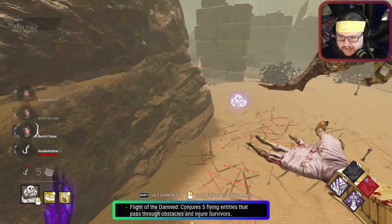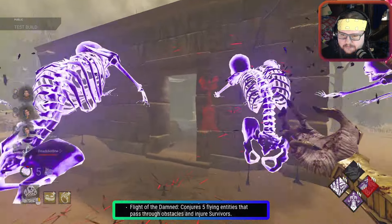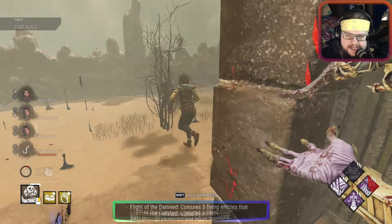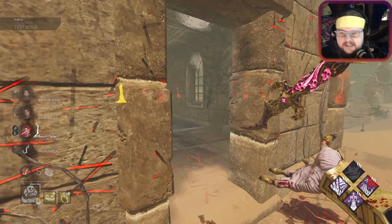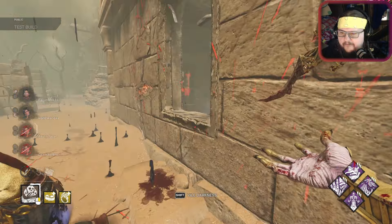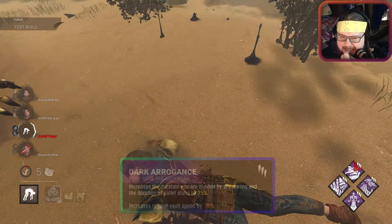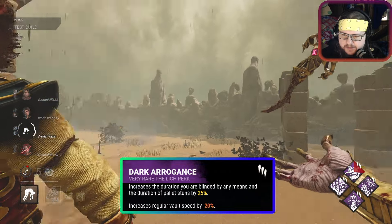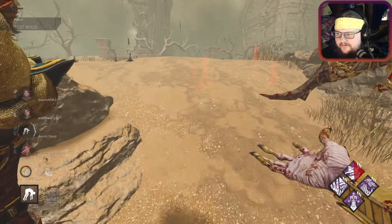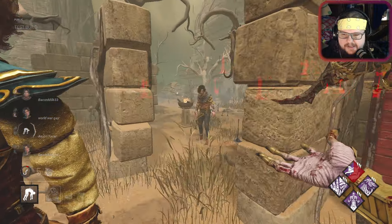Let's try this one. What is this? 'Cast Flight of Demand.' Okay, it seems like it's kind of dodgeable, but it zones the survivor. Basically the killer has four different powers. I have it on shift - I don't know what it'll be on controller. They tried to window attack me, didn't quite work. I also have that perk that makes me vault faster plus Superior Anatomy, so I think I just caught them off guard.